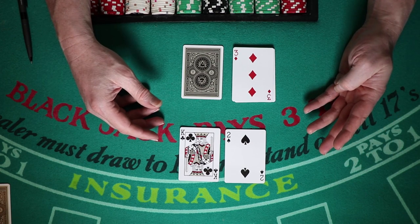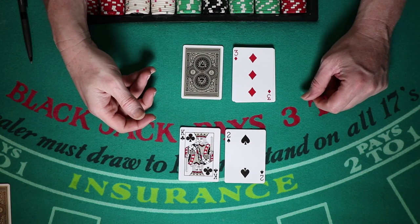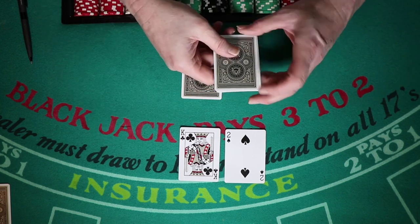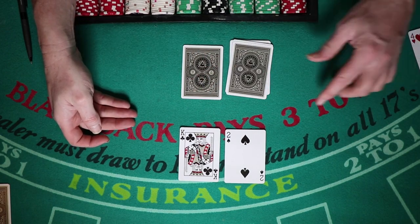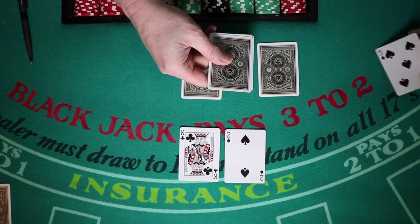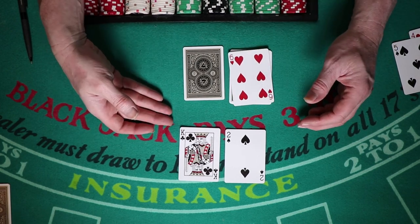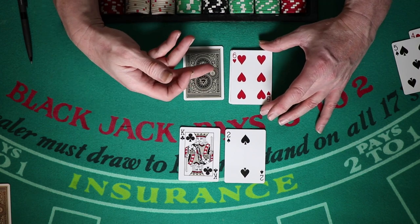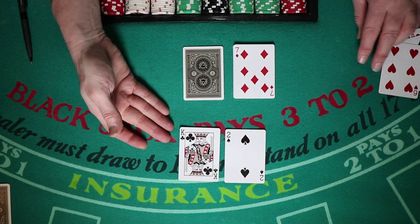You're going to hit your 12 against a two up or a three up. Against a four up, you're going to stand. You're going to stand against a five, and also against a six — hoping that the dealer breaks. That's the only way you can win when the dealer has less than 17. Against any dealer up card that's a potential pat hand, you're going to hit. So if you have any stiff hand — 12, 13, 14, 15, or 16 — and the dealer has a potential pat hand, you hit.